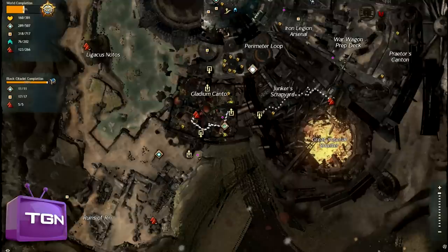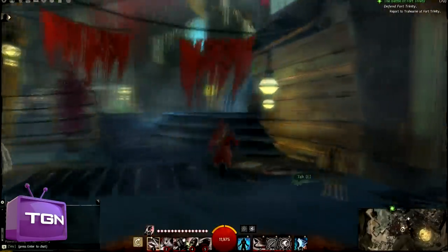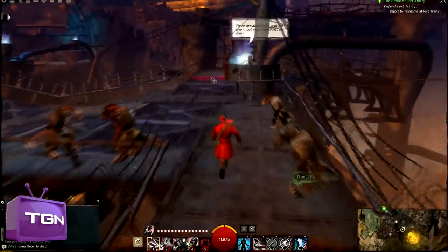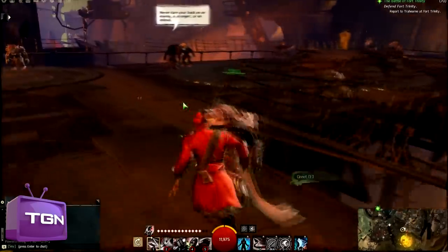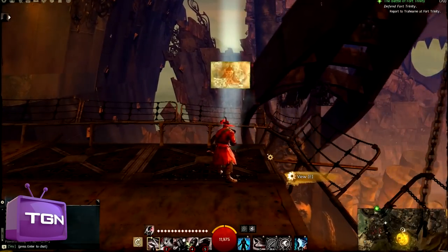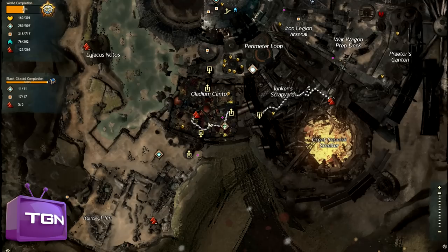For our second Vista — and even our third Vista — it's the same waypoint on the map for both of them. You just have to go through an elevator for the second Vista. Run straight forward through this elevator and just follow this path — it'll take you all the way to the Vista. Go up these two ramps and you can see the Vista right over there. Run straight to it — your second Vista is out of the way.